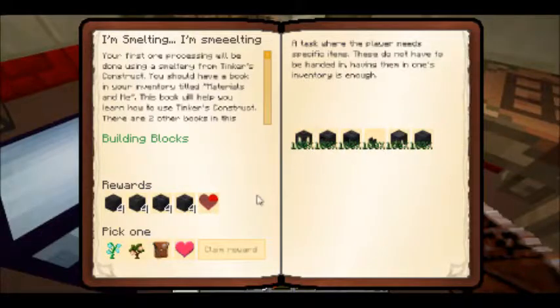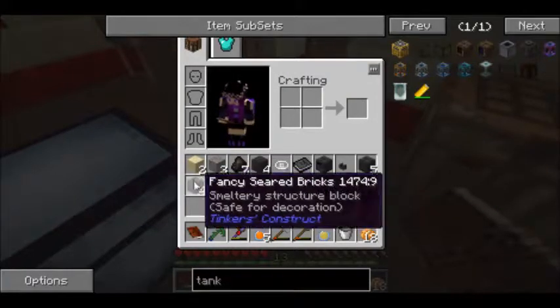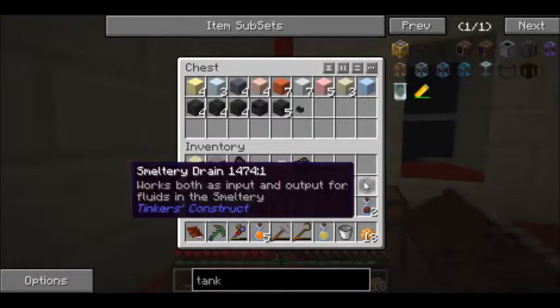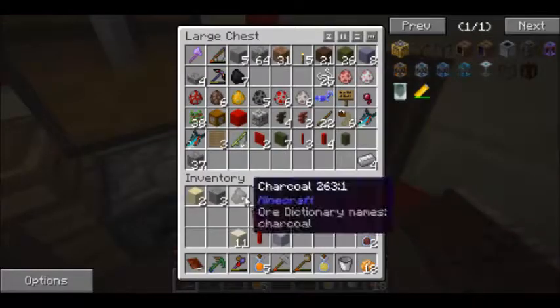We go back to our quest book - all 100%! I've heard slimy saplings are pretty good. We could also get peach saplings later, and reward bags could have anything. I think we're good on hearts - I'm going to be daring and go with a reward bag. So now we've got a bunch of chiseled seared bricks, regular seared bricks, cracked seared bricks, and fancy seared bricks - we need a place to put them.